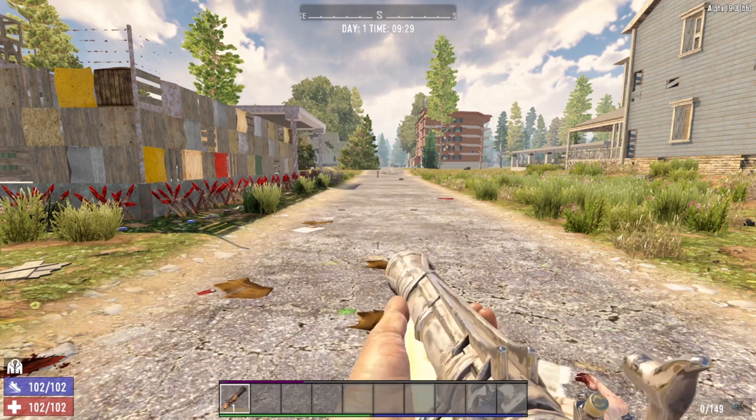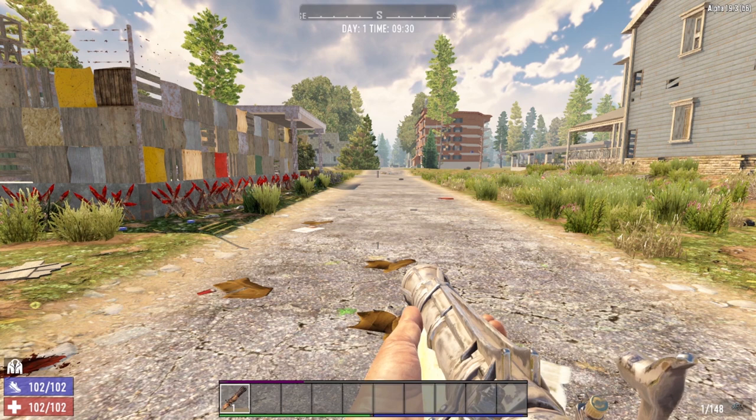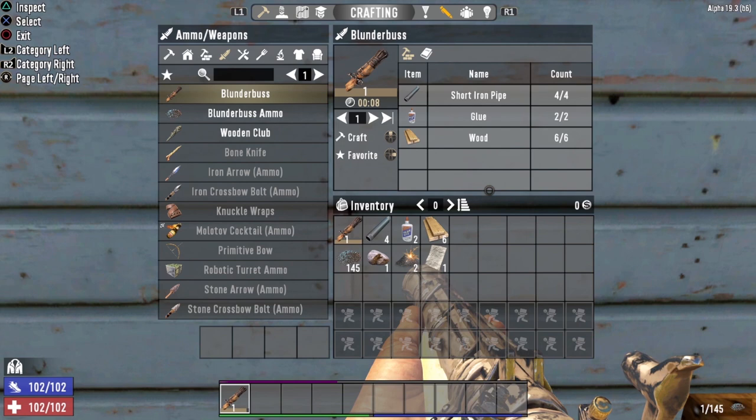One thing to keep in mind: the reload time on the Blunderbuss is kind of slow. Once you fire off that shot, make sure you have enough distance between you and the next zombie in order to reload. Another great fact: the Blunderbuss is technically a shotgun weapon. That means if you put points into Strength and Boomstick, you can actually make your Blunderbuss even better. So early game, the Blunderbuss is extremely effective, and I would highly recommend you try to get your hands on one as soon as you can.